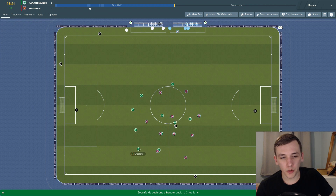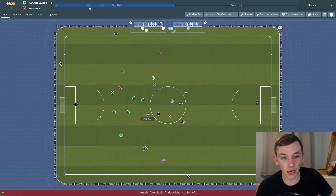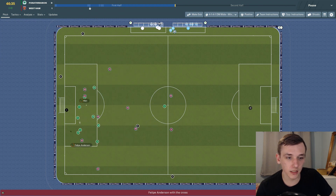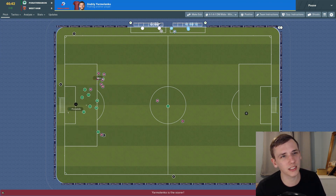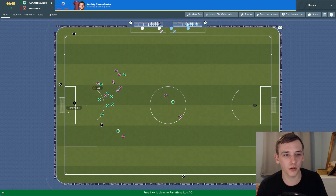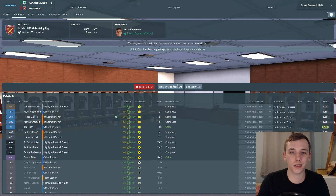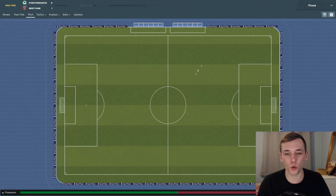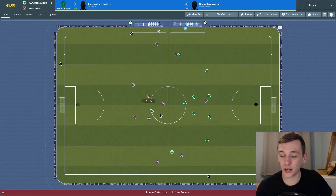One minute before half-time, Panathinaikos have the ball but give it away to Yarmolenko straight away. Jack Wilshere comes forward, Philippe Anderson — he's got the skills — finds Yarmolenko at the back post, who makes it... but it's disallowed for pushing another player. Where's VAR? And that's it — 1-0 West Ham at half-time. A dominant performance so far without actually creating that many good chances, so hopefully a better second half where we can put some goals past them and secure our position at the top of the group.